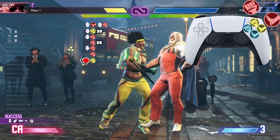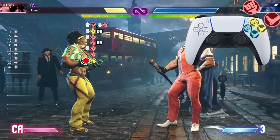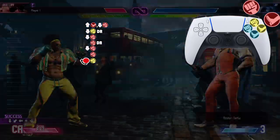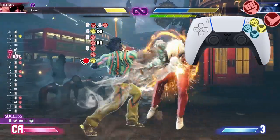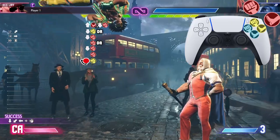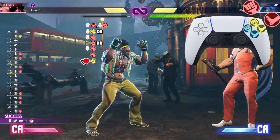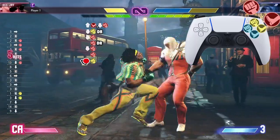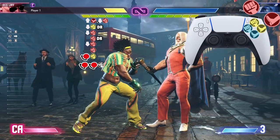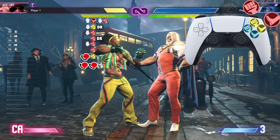Now from that second crouching heavy punch and from the crouching medium punch drive rush, all the way down to that quarter circle back medium punch. Now from the jump heavy kick all the way down to the quarter circle back medium punch — beautiful. We're going to end this combo with DJ's level three super, the double quarter circle back punch. It doesn't matter which strength you use — light, medium, or heavy — they all do the exact same thing.